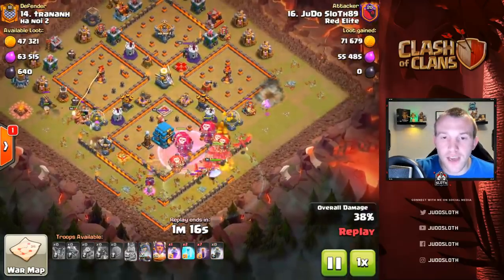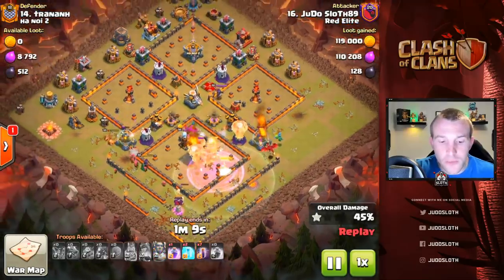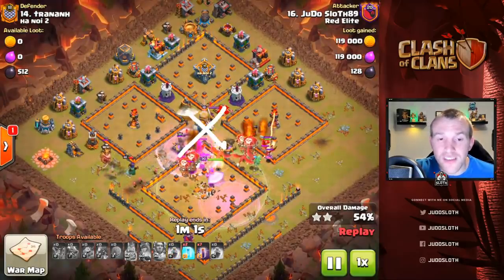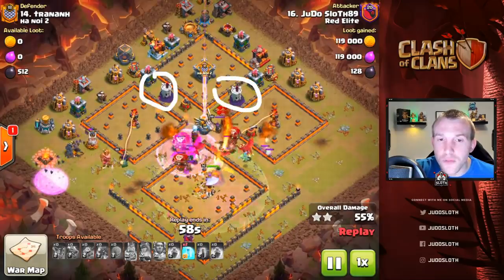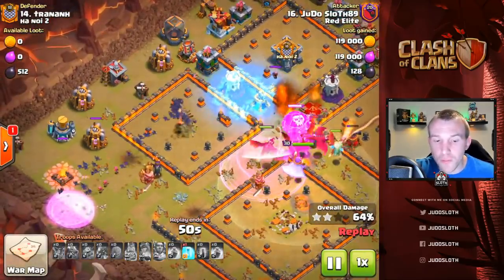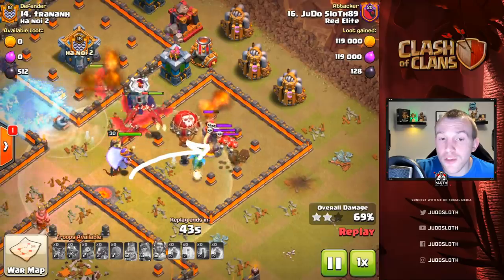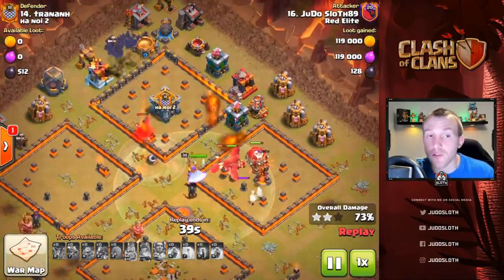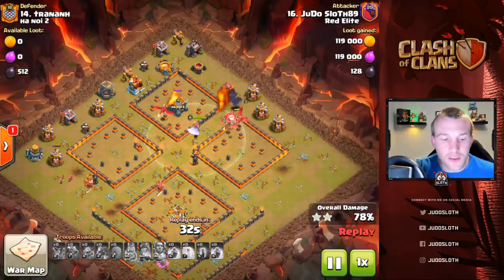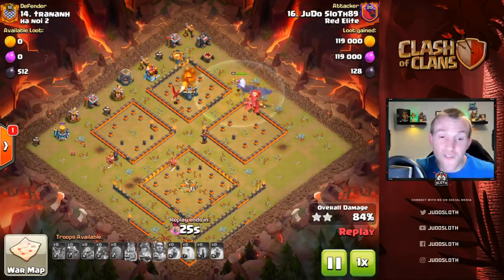We've cut off the funnel on one side so that the dragons aren't going up that direction, and cut off the funnel on the other side. As the dragons come in the Grand Warden's ability is used. The bat wave technique is best for this — I wait until the dragons get into the center of the base so they can start to tank for some of the wizard towers, then in come the bats. Look — they take down defenses super quick. You might have to be wary of how many bats go to the single Inferno and maybe freeze that, but the balloons are quite good at getting over there too. Look at how quickly the bats take down the defenses and take down this base — it is a very quick attack and very comfortable in the clan war leagues.